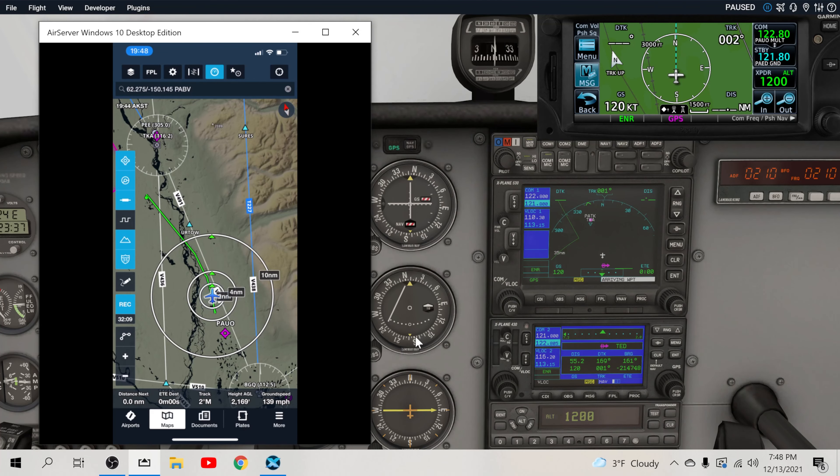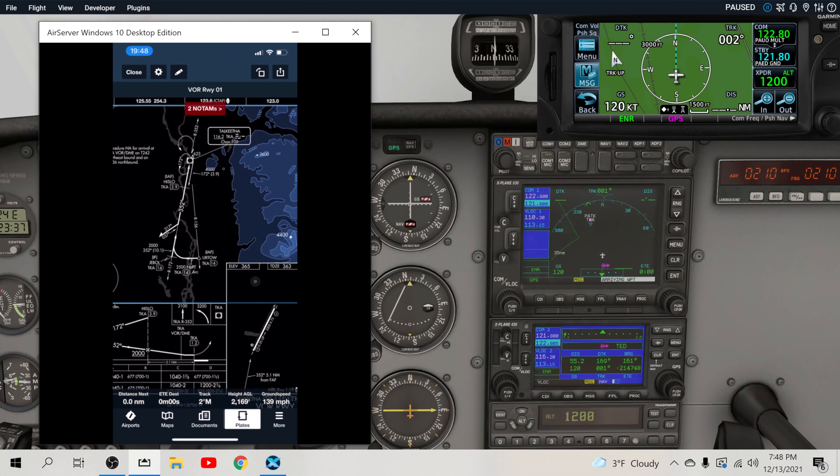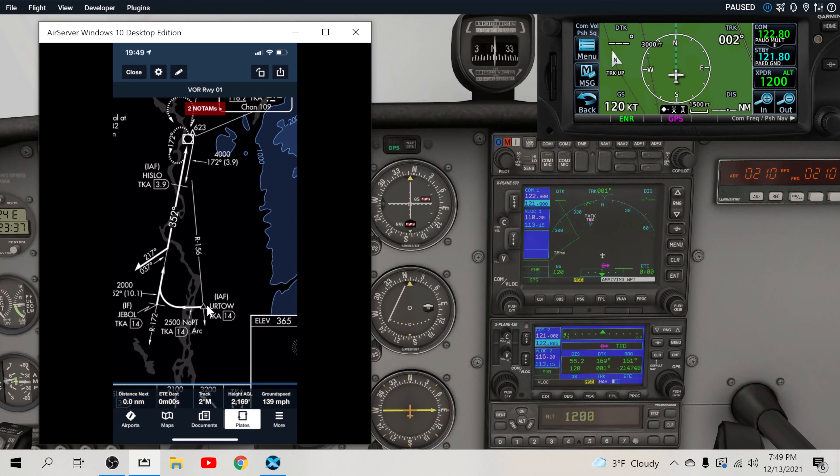Let's do the VOR1 approach into Talkeetna via URTO. Let's pull up the plate and take a look at it. We're going to be way south of Talkeetna, somewhere around here. The idea is we're going to go to URTO, do the DME arc, and come in. We're going to fly towards URTO and intercept URTO on the 156 radial, 14 DME away from the Talkeetna VOR.